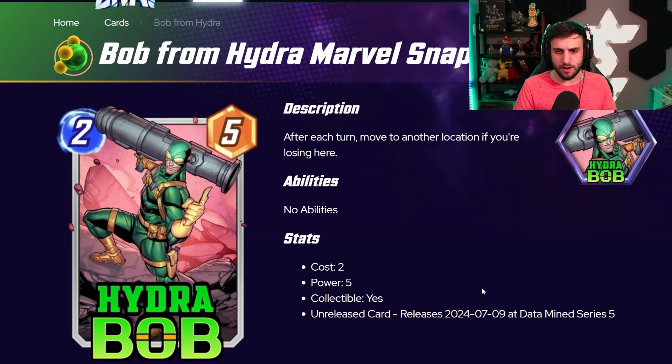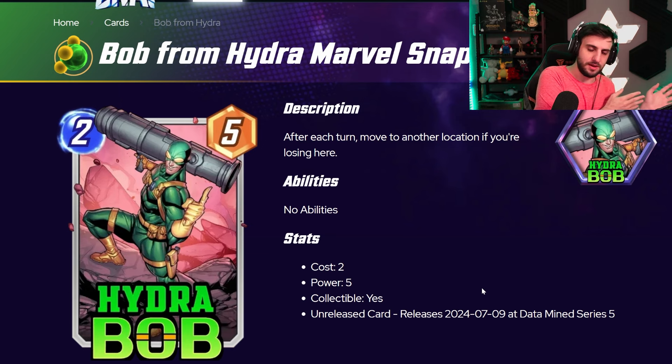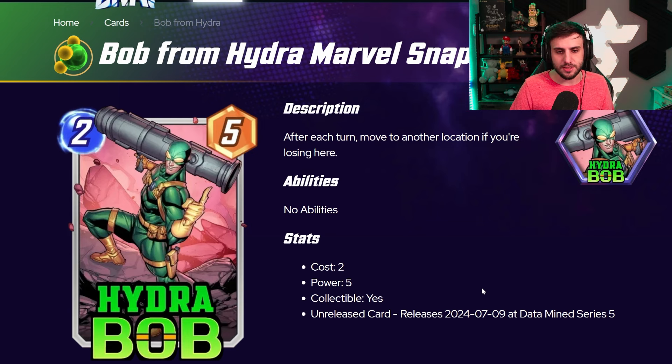Moving on to Hydra Bob. He is going to, after each turn, move to another location if you are losing there. He's a 2/5, very similar to Silk — Silk has a very similar stat line and a somewhat similar ability where she moves around depending on a certain condition. His condition is you need to be losing that lane. You could use this card in a Silky Smooth deck, or combo it with things like Craven. You could also combo this with Captain Marvel, because then you can play Hydra Bob and Captain Marvel can offset the downside if you're losing that location.